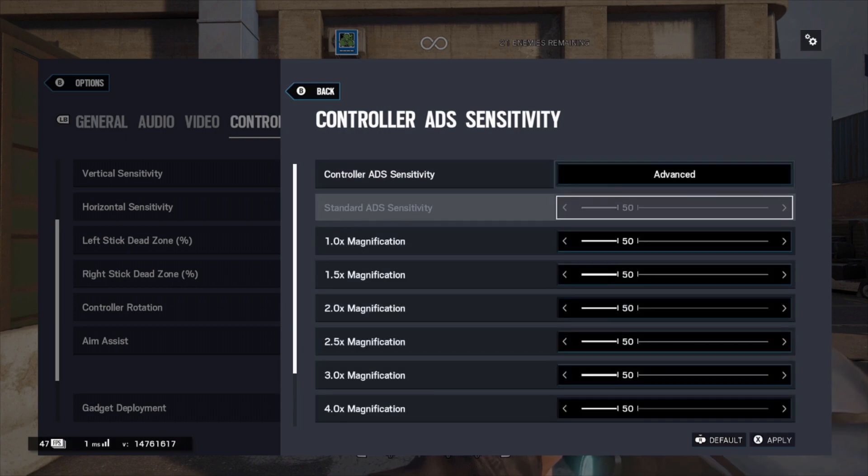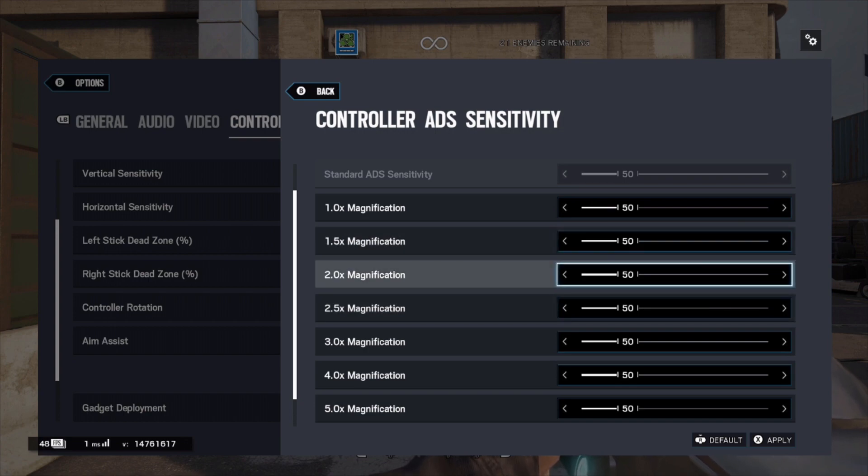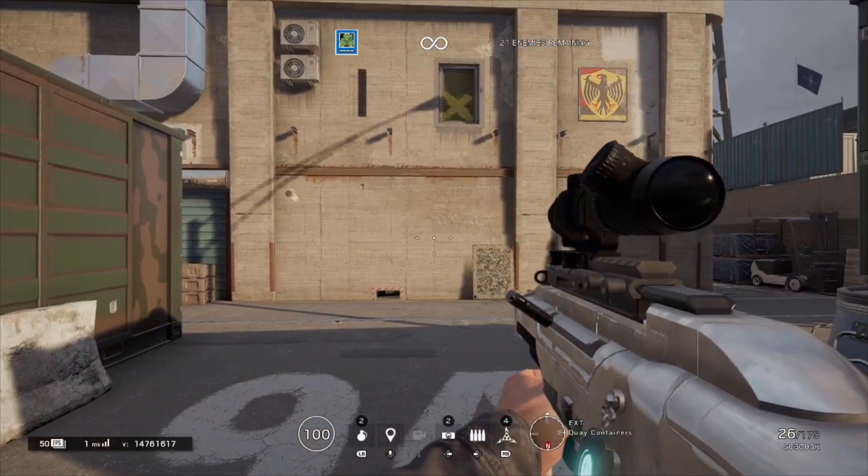For those where it does feel off — with the 2x sight specifically — there is a calculator on the internet. I'll put a link to it in the description and a video of it on screen. You go onto it, put in your current ADS sensitivity that you ran last season, and it will calculate the recommended sensitivity for that specific sight. For example, if you used 50 sensitivity last season, it recommends running 60 sensitivity on your 2x sight. So you change that up to 60, and it should feel similar to 50 sensitivity from last season.